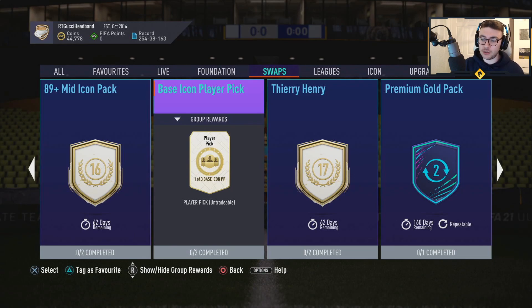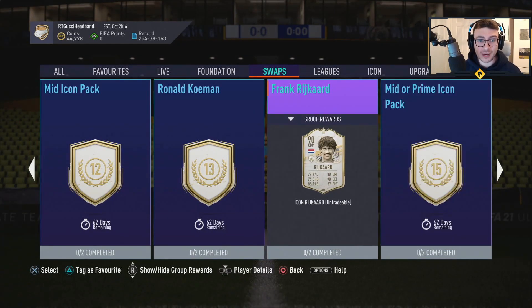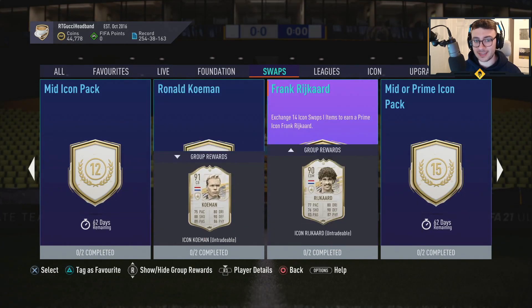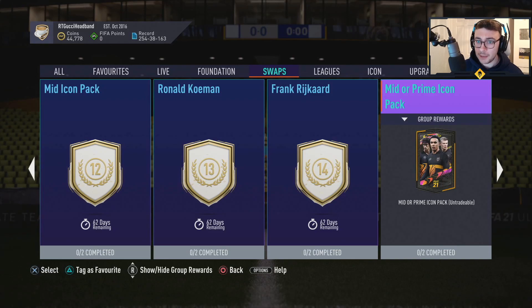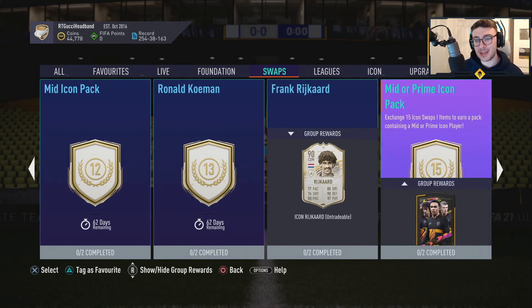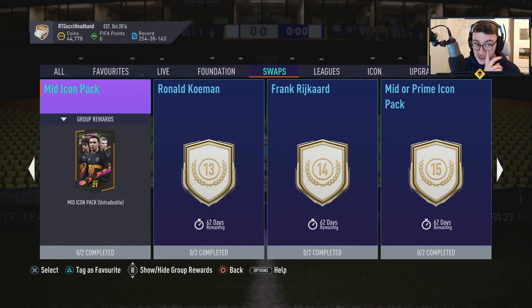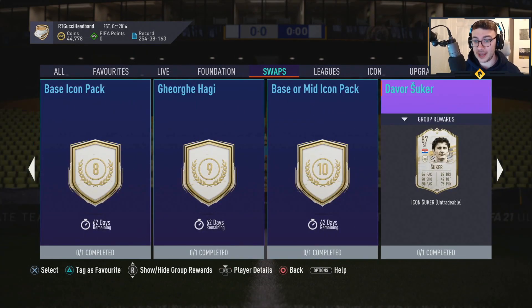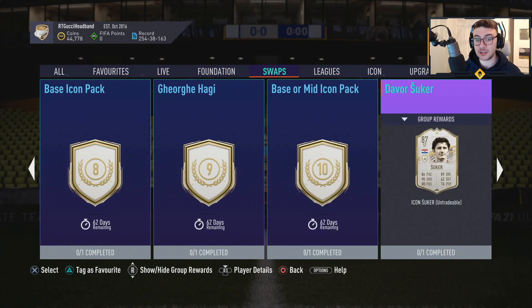Let me know what you think below guys, but I feel as if the players are super disappointing. In terms of my advice, I'd either save for the mid icon pack if you can be bothered to wait that long. Riquelme and Coleman — by the time we get there, there are going to be better cards on the market. A mid or prime icon pack is maybe an okay shout at 15 — you get a chance of picking up a prime player. The mid icon pack at 12 — you can't do any of them until after. Suka you can do — 62 days remaining, so it is going into the other season.